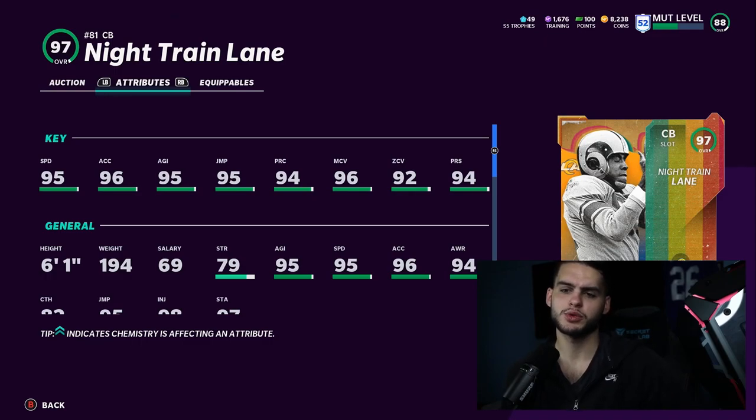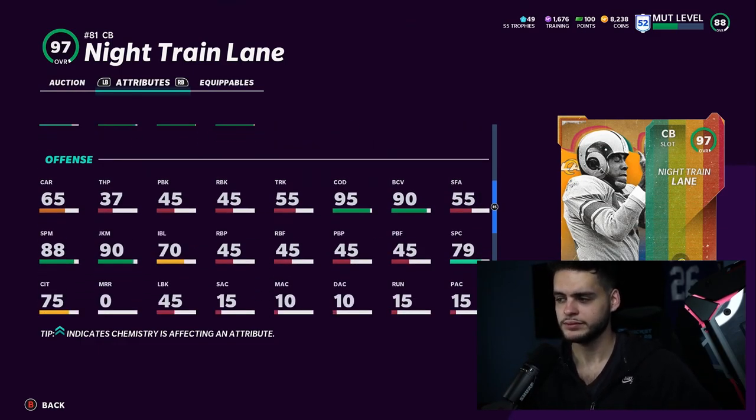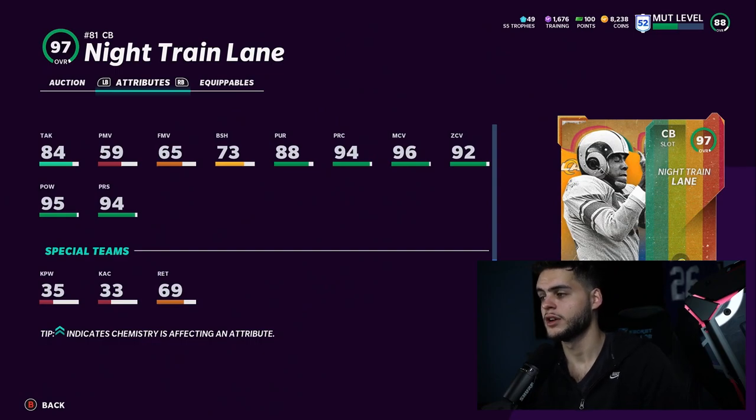The one small caveat: his speed only gets to 98, which for a taller corner with crazy good jumping and agility is fine. He's going to get 99 man, 98 zone, and 99 press — he's just a great corner. He may not be end-game forever, but with three or four corner spots on a roster I really like him. He also gets 96 hit power, which is crazy for a cornerback, so he can play in the run game almost like a linebacker.